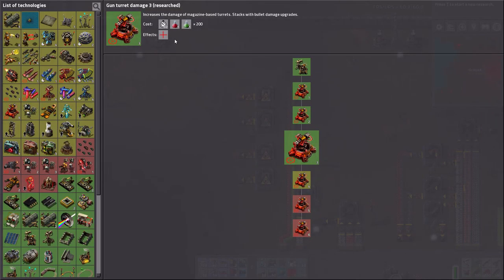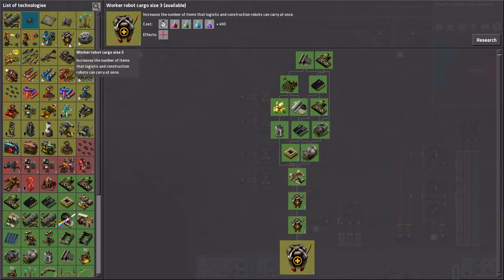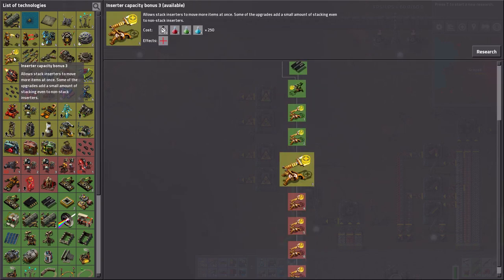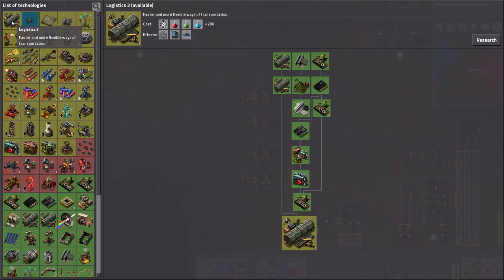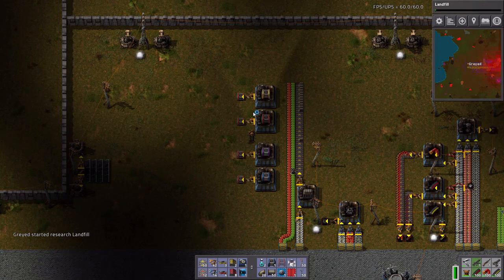Gun turret damage three has been researched. What do I want next? This is piercing shotgun shells — interesting, but no. I don't know if I want to go jumping into purple science. Inserter capacitor — stack inserter. I'm still not using any stack inserters. Let's crank out this tiny thing to get it out of the way.